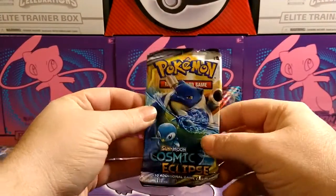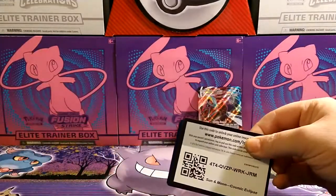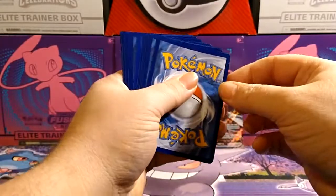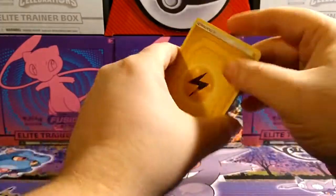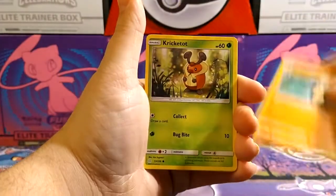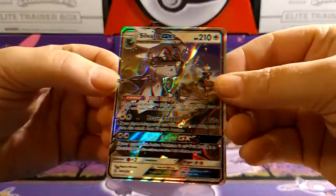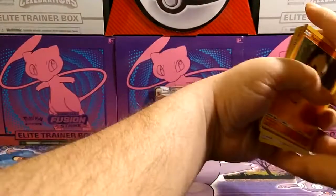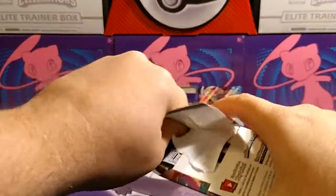Look here guys — an old Cosmic Eclipse pack, I got one of these out of the Pokéballs and figured I'd throw it in for you guys. See if we get anything worth anything. Got an energy, a Flareon, a Roller Skater, a Clefairy, a Wailmer, Bunnelby, Kricketot, Aipom, Woobat, Pancham — oh, nice! It's actually a pretty cool card. I'm not going to start a set of it because it's just about impossible to find, but at least we got a good card out of it — that's pretty cool.